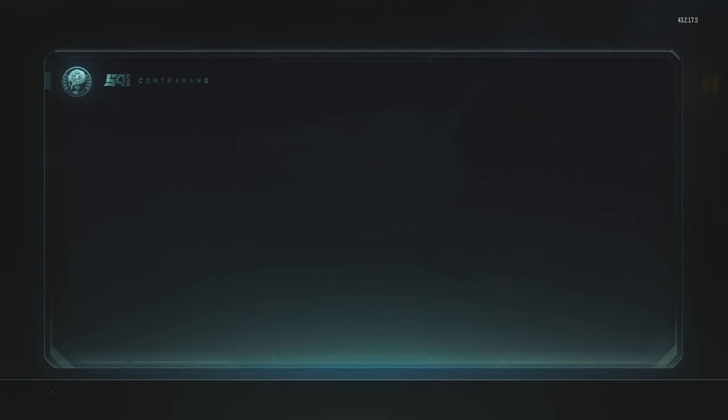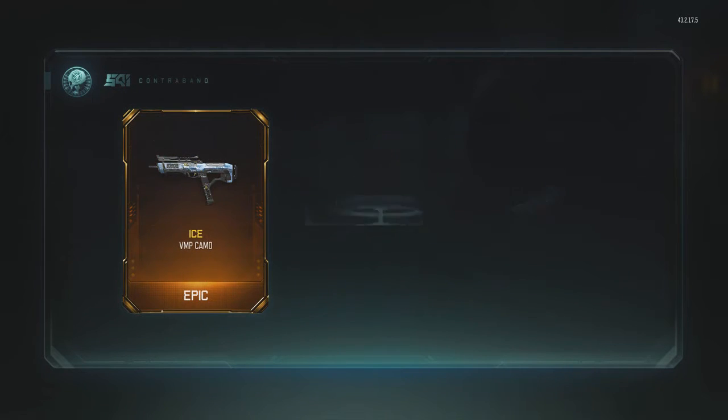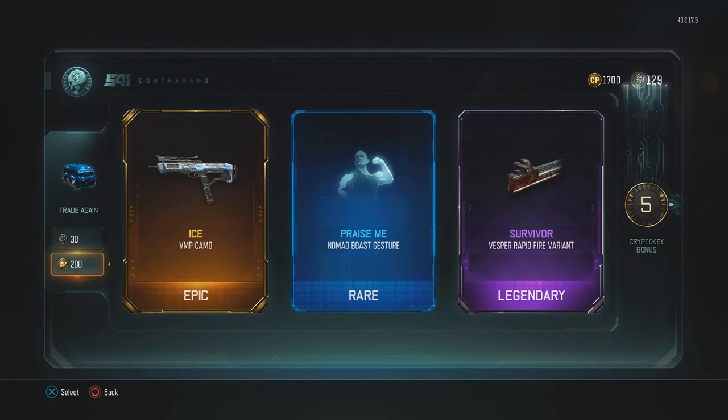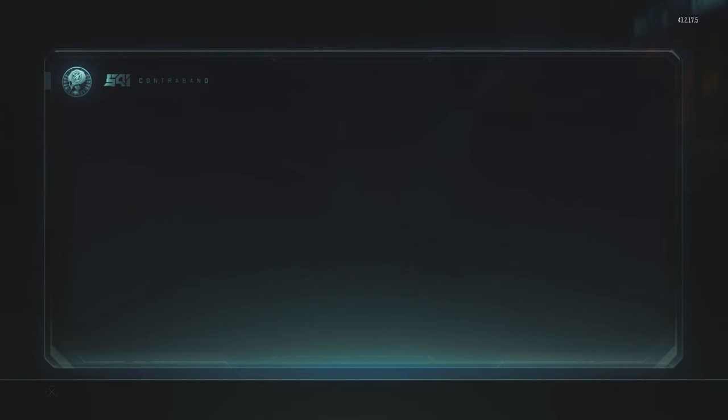Let's go boy! Ice for the VMP! Woo! That is my first Ice Camo right there. I don't really use the VMP as much — like, the Weevil, now that I've found the Weevil, is so good with this new patch. The buff they did to it — it's so good. But the VMP is still a stud. I really, really do like the VMP. So we got Ice — that's my first Ice Camo. Let's go.